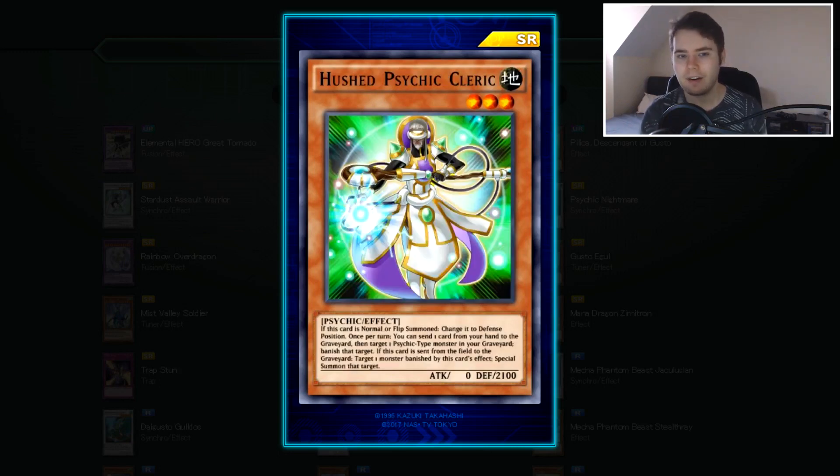Then we have Hushed Psychic Cleric — zero attack, 200 defense, so a big thick boy. If this card is normal or flip summoned, it changes to defense position. Once per turn, you can send one card from your hand to the graveyard to target one Psychic monster in your graveyard and banish that target. Psychics like being banished, so that's always a good thing, though you are discarding a card from your hand which may or may not be good. If this card is sent from the field to the graveyard, you can target one monster that was banished by this card's effect and special summon it. So if you banish your powerful Psychic monsters, you get that guy out when Cleric is destroyed. Actually a really nice bit of support — probably one of the better cards in this box.